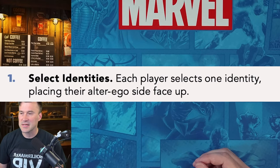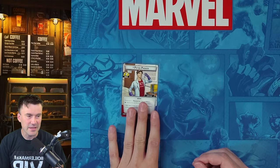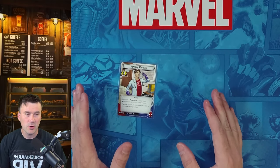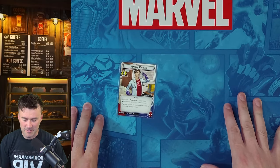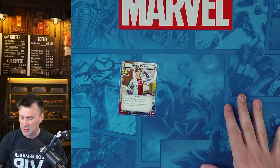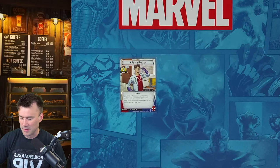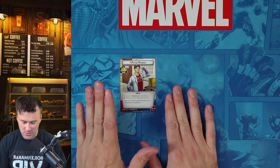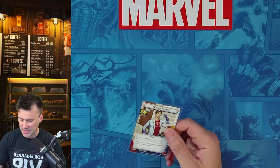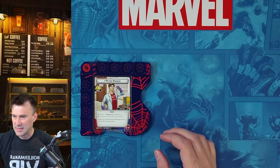First thing: select your identity. Each player selects one identity, placing the alter ego side face up. We're going to have Peter Parker, and we put his alter ego side face up. Then we set our hit point dial to the number of starting hit points. I use tokens instead of dials, so we're going to set his life to 10, which is what his card states as maximum hit points.